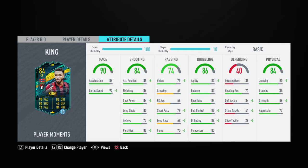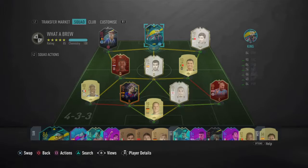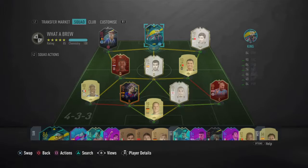For an 84-rated card you can get for free he looks good so far, but we'll have to try him in game. The chem style I put on him is Marksman to boost his finishing, dribbling and strength. With Marksman he gets 90 attack positioning, 96 finishing, 89 shot power, 90 long shots. His agility goes to 85, reactions to 89, ball control to 91, dribbling to 93, jumping to 90, strength to 91 and aggression to 82.